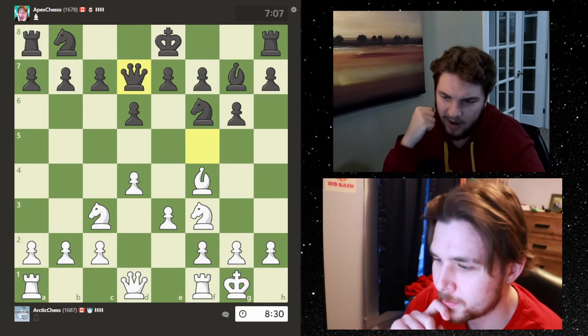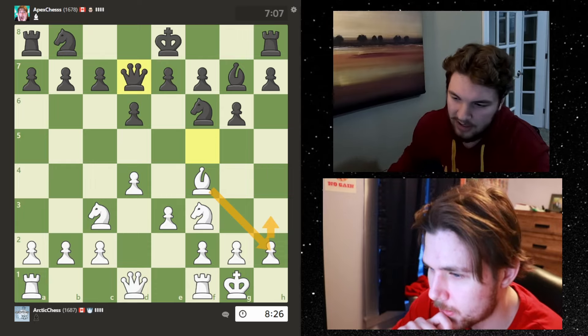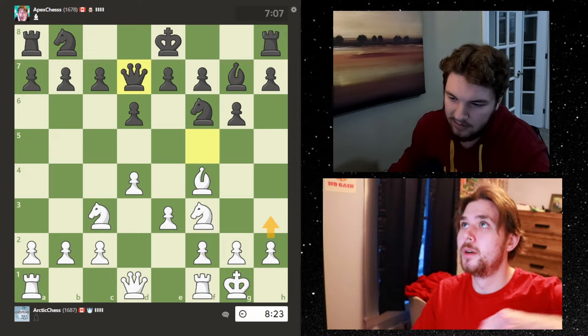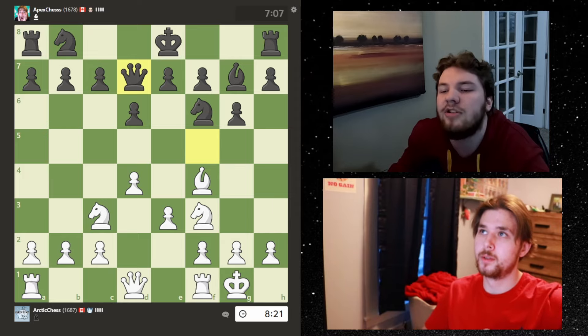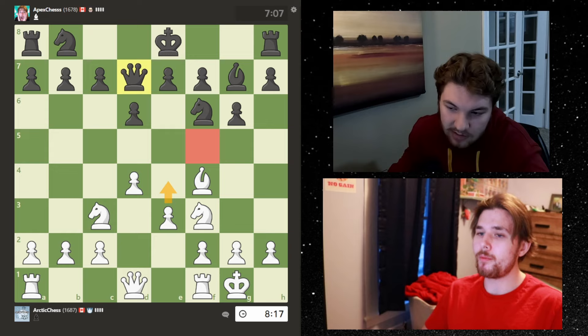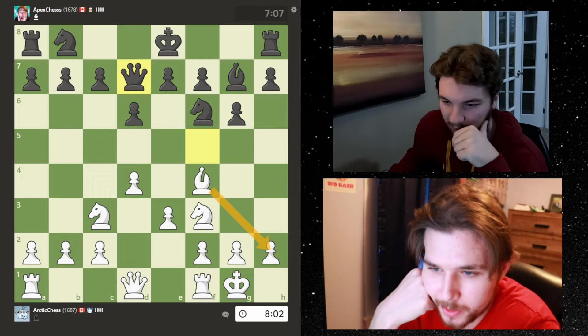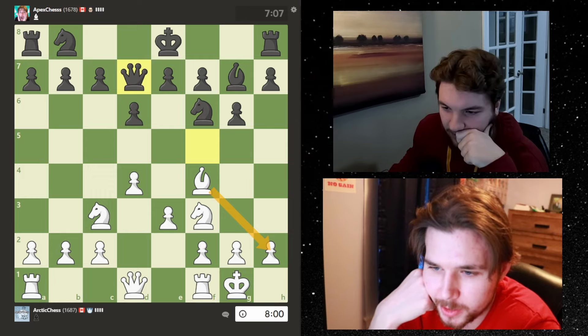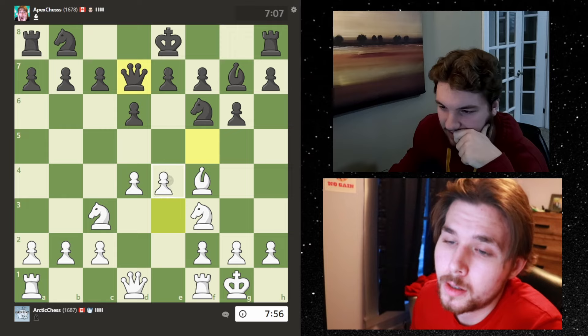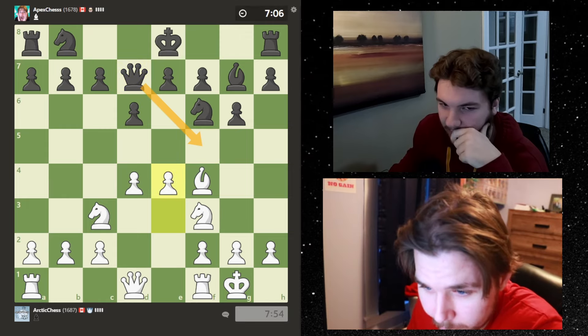He slides back. Let's fix it. I might go h3 just in preparation so I can get rid of this bishop and then do something. Although I can do this now because there's no queen here attacking and there's only one attacker. h3 might be too slow. I know his strategy is probably going to be to play fast and maybe flag me if it comes down to that.